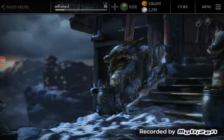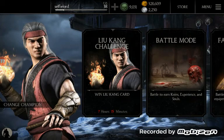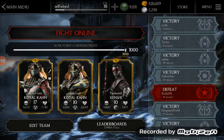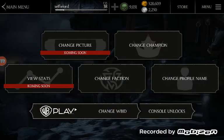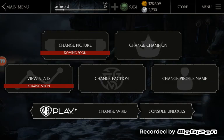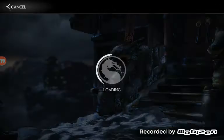We're going to be talking about what type of team you can make in this game and what teams are the best. There are five factions: Black Dragon, Brotherhood of Shadow, Lin Kuei, Special Forces, and White Lotus. There are certain teams you can build in this game and I'm going to explain a few of them.